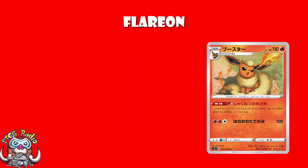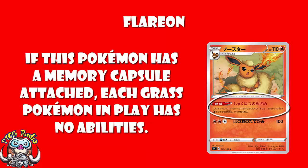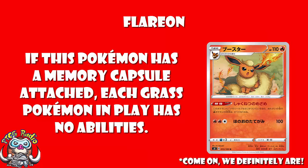If this Pokémon has a Memory Capsule attached, all Grass Pokémon in play have no abilities. Now, I told you I would have got this ability slightly wrong — I was unsure as to whether it turned off abilities of your Grass Pokémon as well, or just your opponent's. Antoine has told us very clearly it is all Grass Pokémon in play, not just your opponent's Grass Pokémon. I have gone and called up a list of every Grass Pokémon in play with an ability, and I'll certainly be showing you all of the most relevant ones as we go. But there is one here above all else that really stands out as — oh yeah, that's why we're playing Flareon.